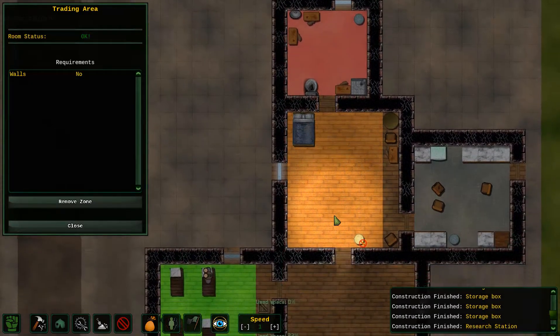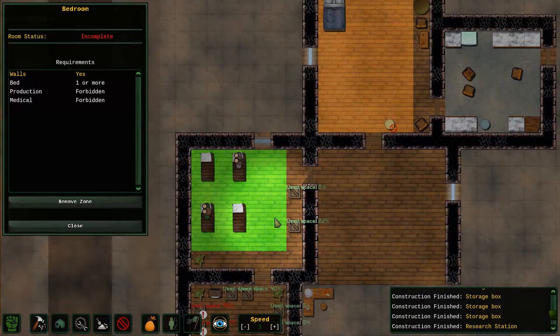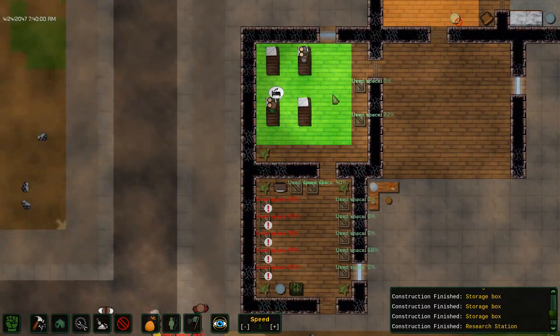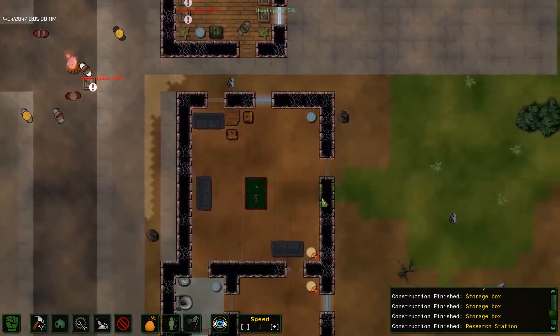Room status okay. Trading area okay. Sleep zone okay. Bed one or more, production forbidden. Wait — you're saying I can't use sleeping bags, I have to have an actual bed? That seems harsh, game. Well, whatever — they seem to be sleeping just fine on these sleeping bags, so I'm not going to question that.